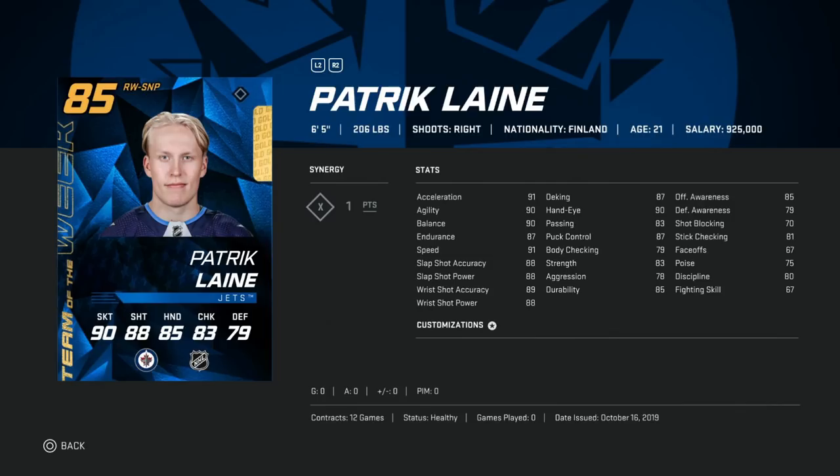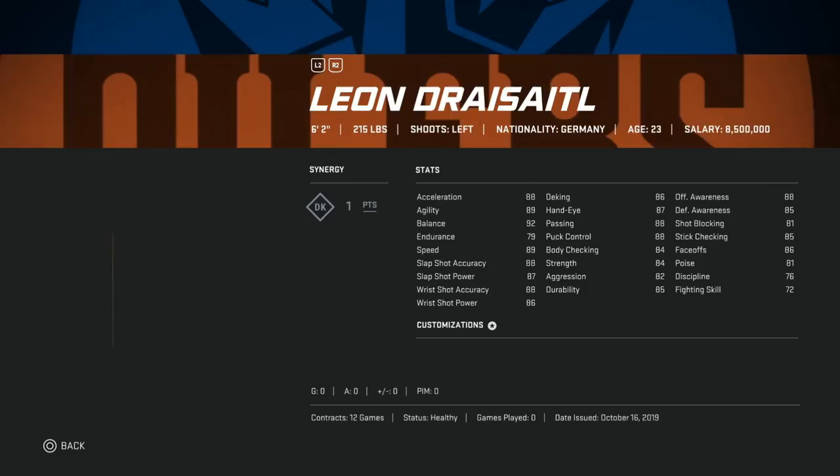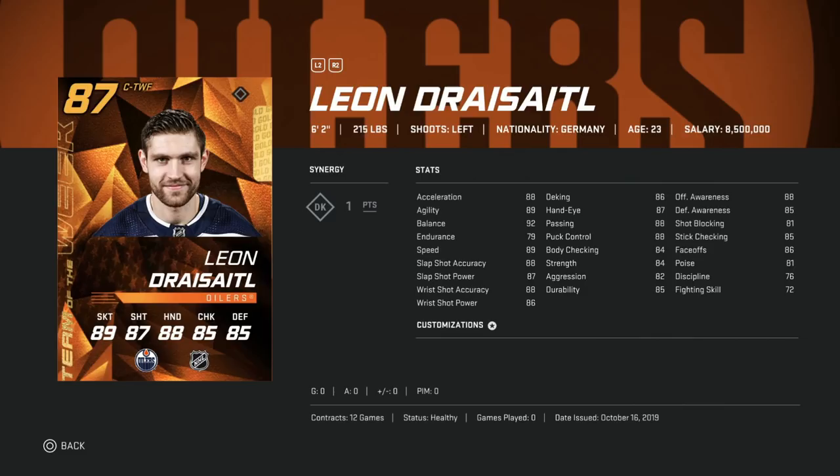He's going to be expensive just because it's Patrick Laine, but if you use big players and can get X Factor activated, this card is worth it up to around 120k. At that price you're looking at the same cost as base McDavid, and I would rather have base McDavid. So just be aware there are cards that are a lot better based on stats.